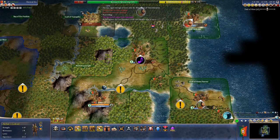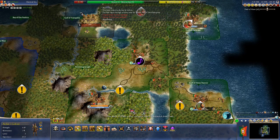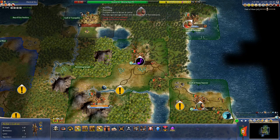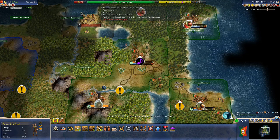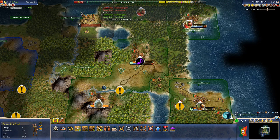Whoever conquered this city would instantly become the most powerful on the continent. As soon as we discover Monarchy, you get converted over to that — that's generally how it works. It's always surprising if a civilization doesn't immediately become a kingdom.